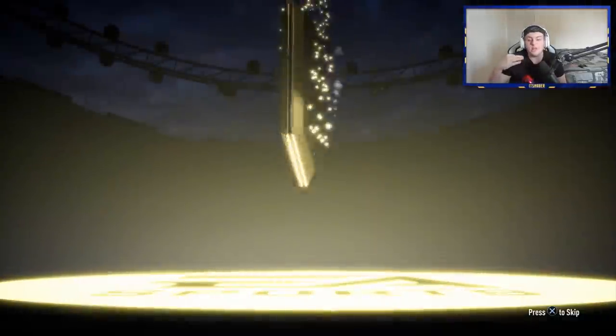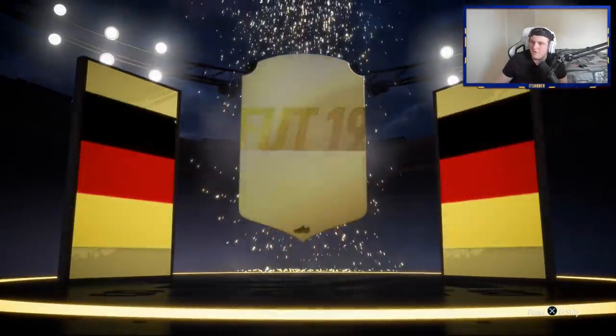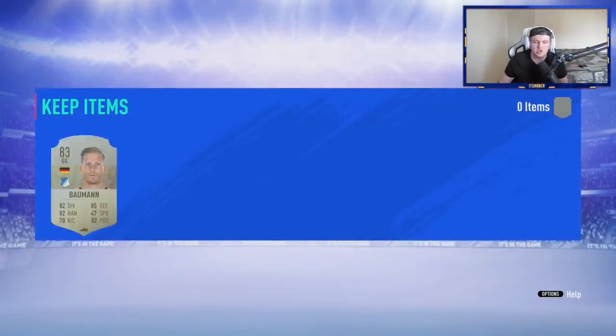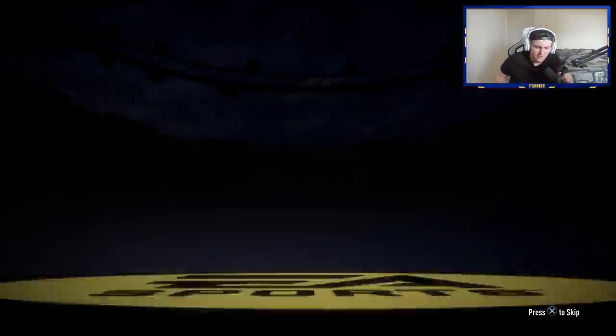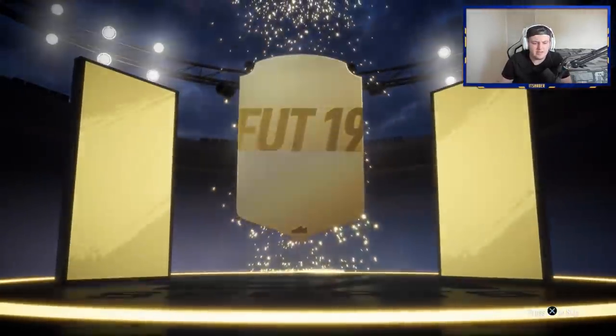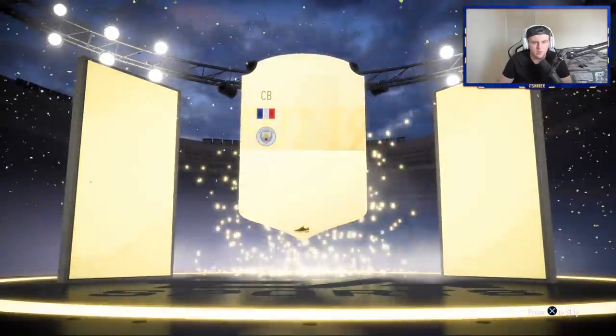If it's blue it could be Rest of the World or it could be Ultimate TOTS, so we'll have to see from the badge. There are a few trolls in there — a French striker is a troll for Mbappe, a Dutch centre back is a troll for Van Dijk, a German right back is a troll for Kimmich. We'll have to be on our toes not to get caught out. Unfortunately, not getting a walkout so far after four of them. They're decent value for SBC grinding, but sadly not paying out a whole lot — we've got Laporte.